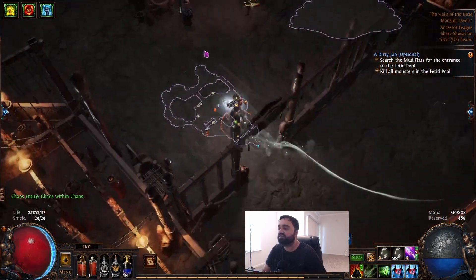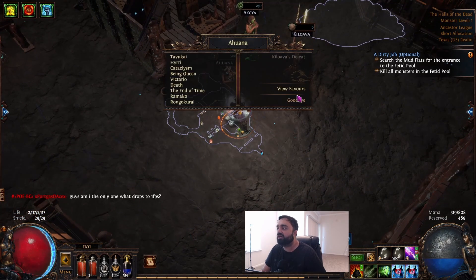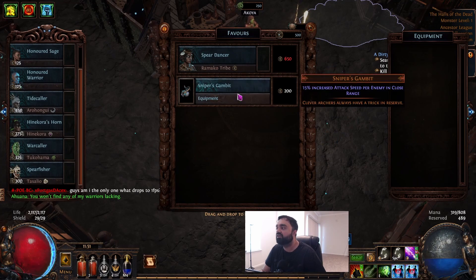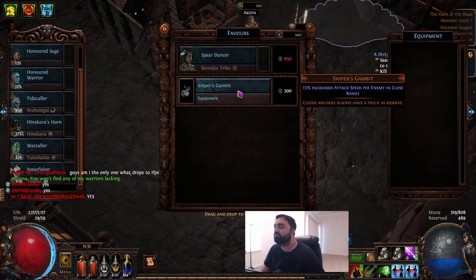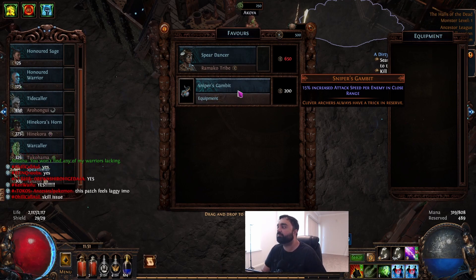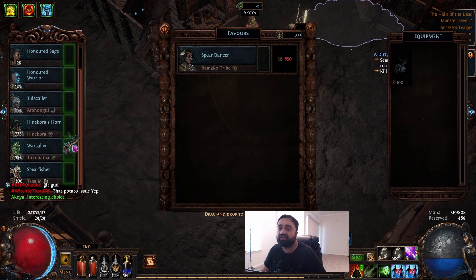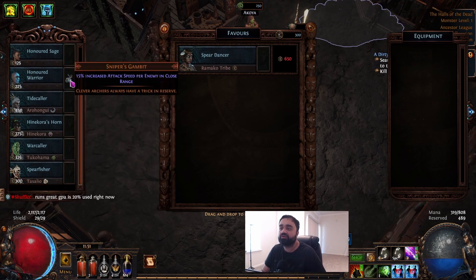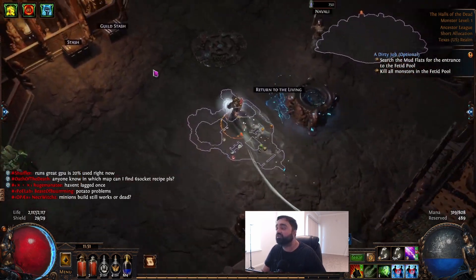Let's go back to the Hall of the Ancestors. The nice thing is you can see above each ancestor the favor that you have with them. Let's check Akuna out — you click view favors and you have 500 points. You can buy whatever you want, including equipment. Everybody sells different equipment. For example, the Sniper's Gambit equipment gives 15% increased attack speed per enemy in close range — really good for a beast or melee unit. You just buy the equipment and place it in anybody's equipment slot. I know the Honored Warrior engages in melee combat, so I'm going to place this equipment in his slot. The more enemies near him, the faster he's going to attack — a pretty cool upgrade for the Warrior.